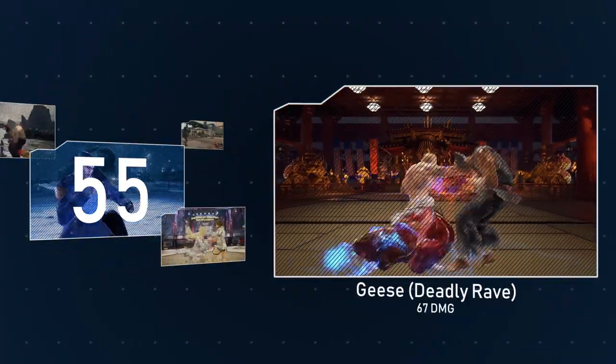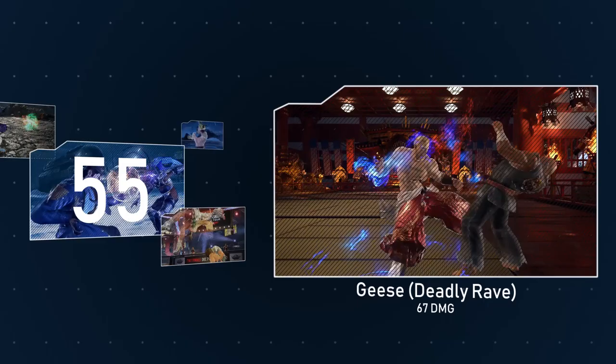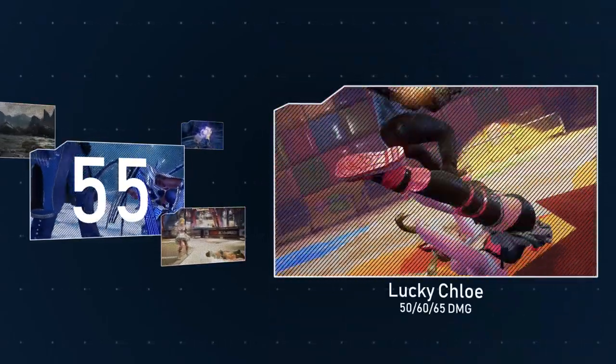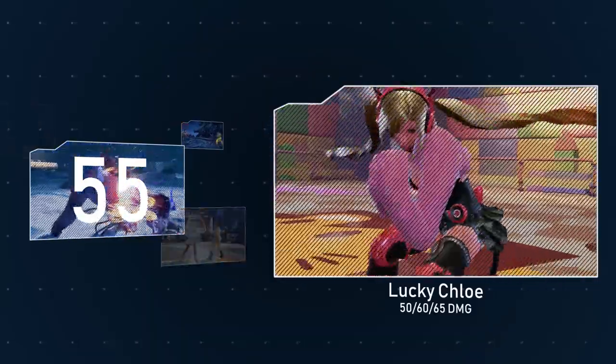Giz's second rage art, Daily Rave, deals 67 damage. And Lucky Chloe's deals between 50 and 65, depending on whether you time your button presses properly or not.